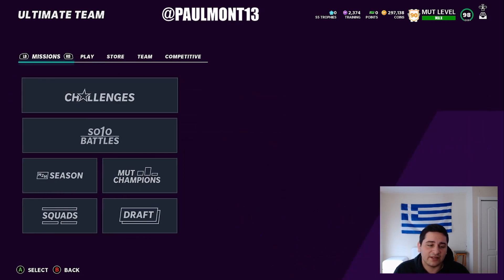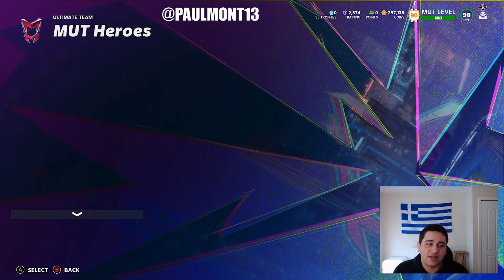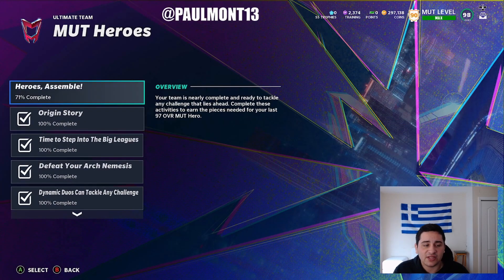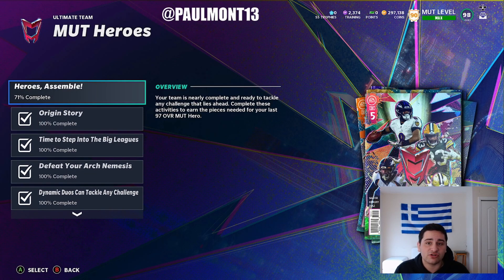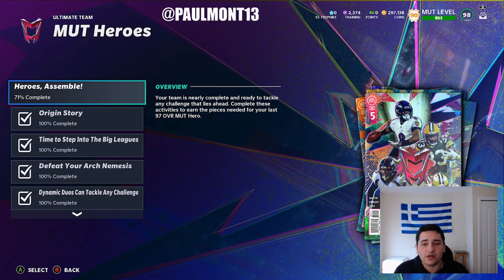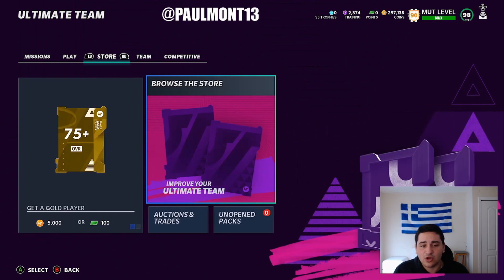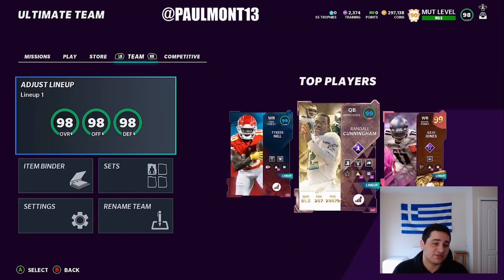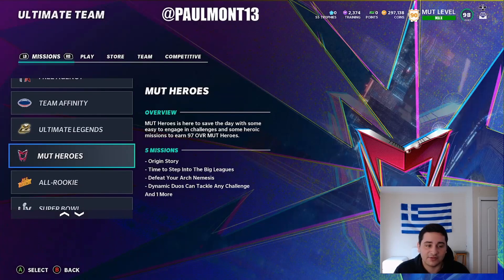MUT Heroes is still a huge way to make coins — it's insane. You get eight free 95 overalls and four 93 overalls, which are tradable and auctionable. You can quick sell the 93s for training and sell the 95s on the auction house. You can also put them toward four 97 overall MUT Heroes players. Grinding MUT Heroes is honestly the best coin method in the game right now.